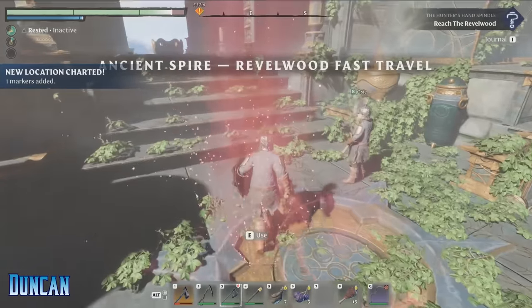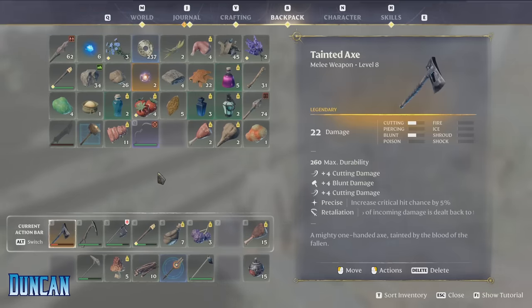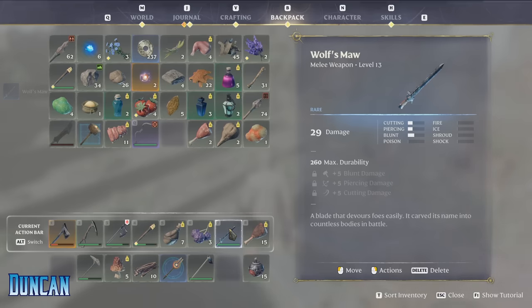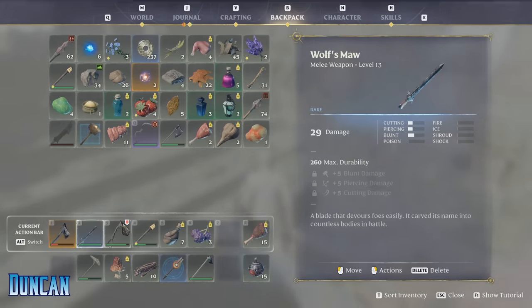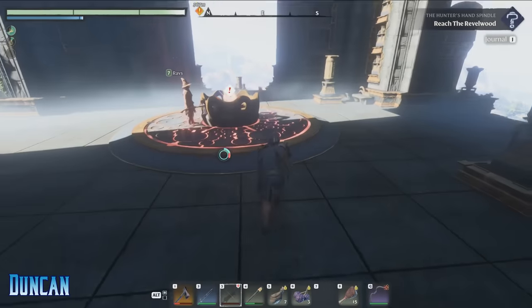The sword — here you go, alright. Wolf's Maw. That's a cool sound. Felling axe does more damage to pots, apparently. We did it! Nice! Yeah, we're at the top.